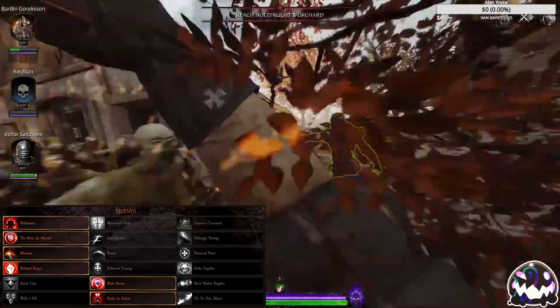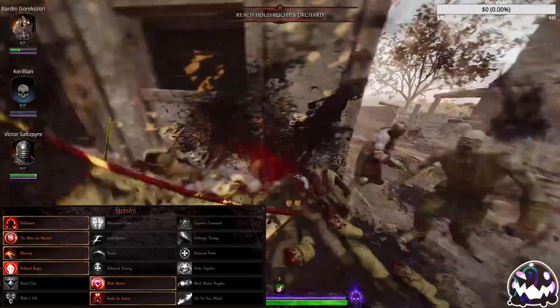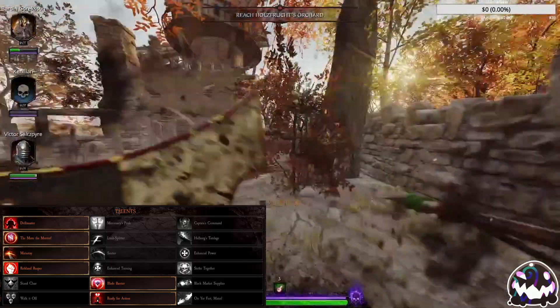For level 20, choose Reikland Reaper for that extra power increase. For level 25, choose Blade Barrier so that you can take more punishment when you are in the thick of it.